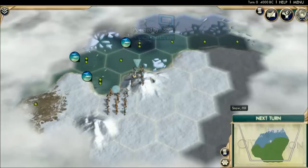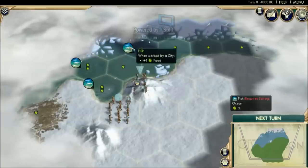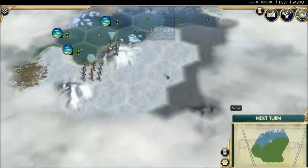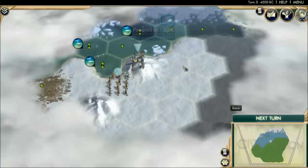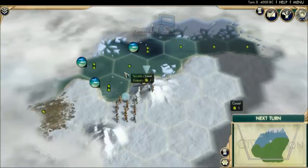I stopped midway through cycling through starting locations — I came across one that looks tempting with fish you can turn into seals, a powerful luxury resource. But this area is completely barren: no river, no mountain, not even any tundra. If it had started with three fish and two or three deer it would have been perfect. As it is, this one's not good enough, so I'm going to keep rolling.